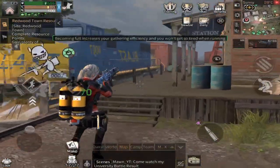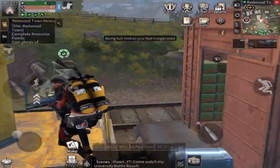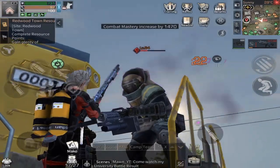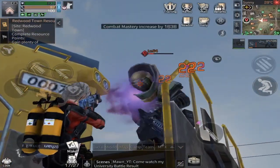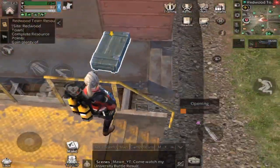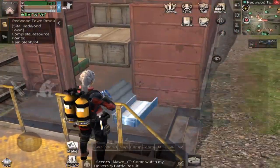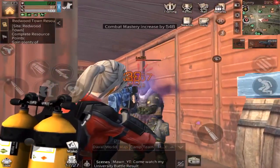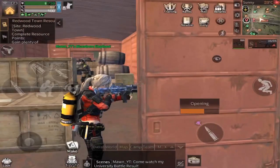Okay, so here, as you can see, here is the train coming towards me, and you just want to jump on the train. Then you have to kill these soldiers if you want to open these boxes, which are the boxes that actually contain the formula shards. There's a very small chance to get them, but it's still formula shards.